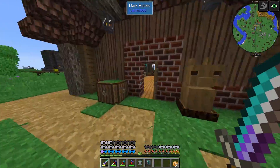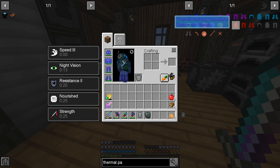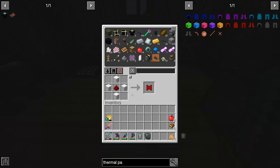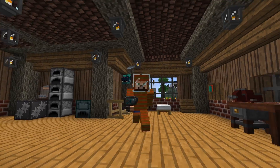First things first - I just realized that I made a huge mistake. The thermal problem on mars was because I was not wearing thermal padding. This is from the add-on for Galacticraft and I completely forgot about it. We should be able to make it easily because it's basically wool and redstone, and we have plenty of wool. So next time we go to mars we should not have any problems.